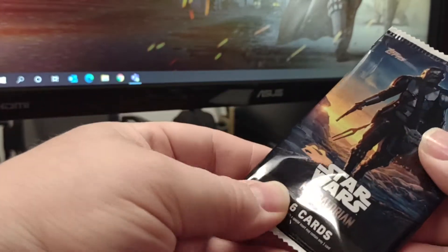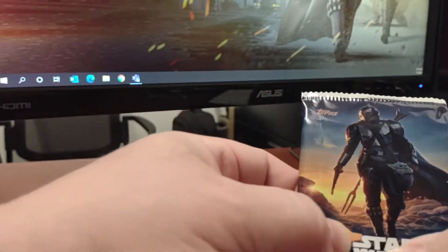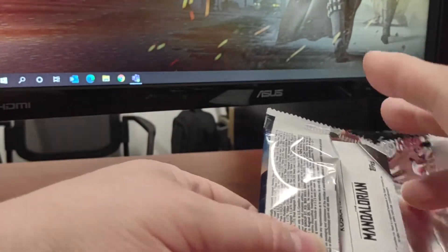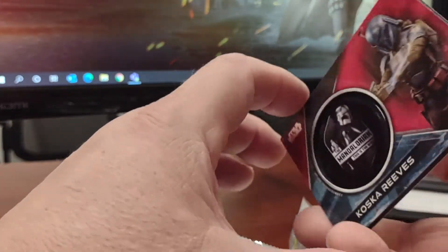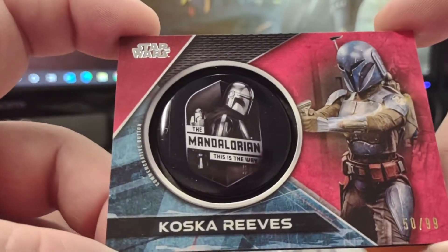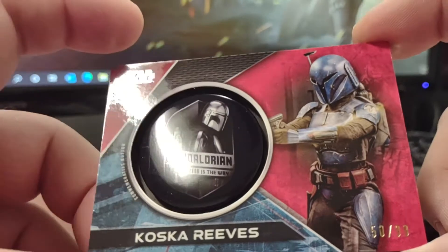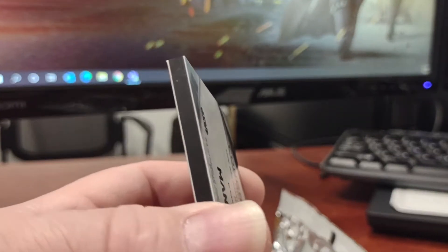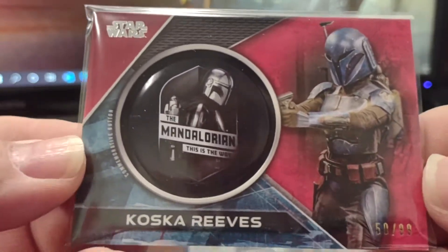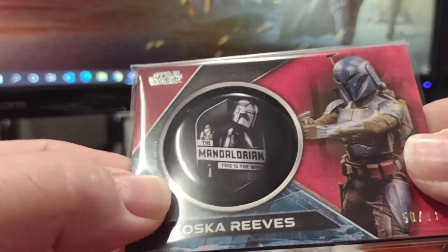So here we go. Let me straighten that up real quick. So here's our medallion — I doubt it's an autographed one, I don't feel any stickers anywhere. It's a Casca Reeves, and it's a Red, 50 of 99. So at least that's something. I kind of think it's interesting too, because they went with a black center, which is not standard for Topps to do. So there's our hit of the box, our red button.